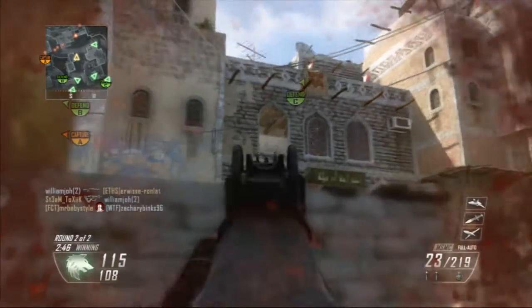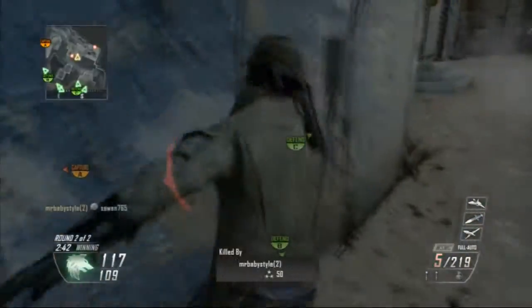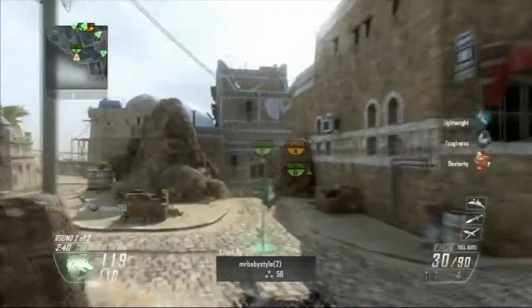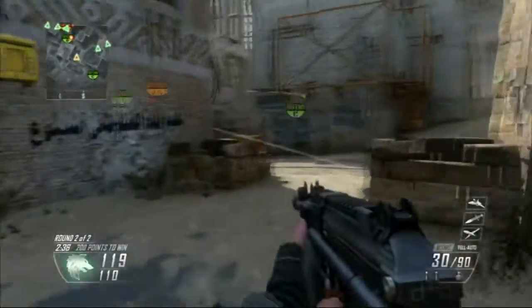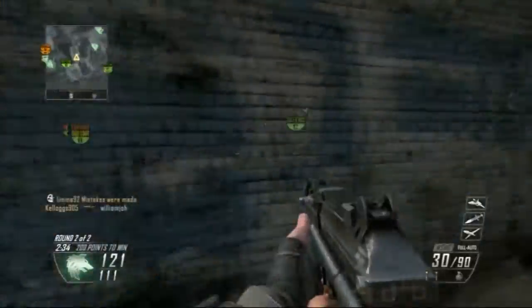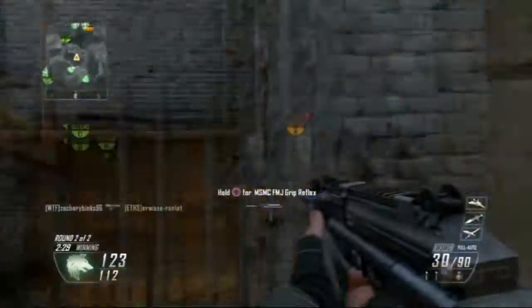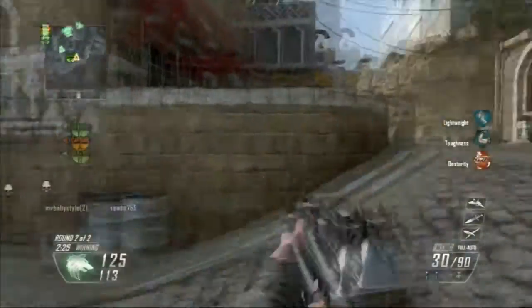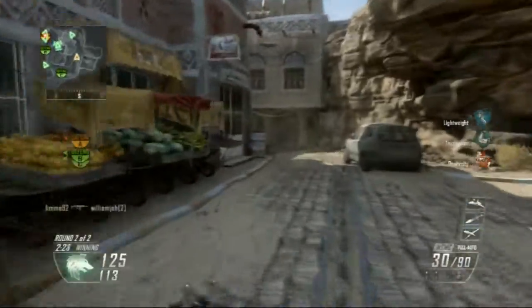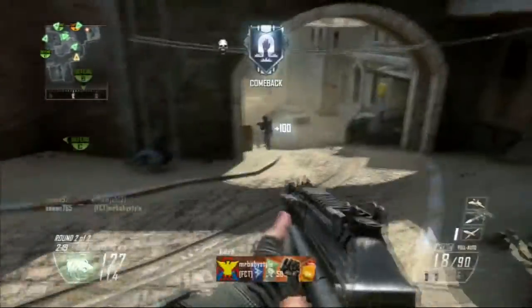Don't challenge gun fights if you have a submachine gun and the other guy has an assault rifle or sniper — 99.9% of the time you are going to die. That's how most people lose their gun fights. If someone is far away, run away, go flank them and try to get back to them. As you can see I tried to run away but he came back, looked out the window and got me because he was head glitching, so he was obviously going to win.